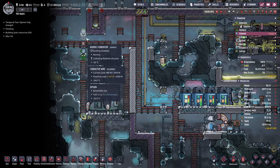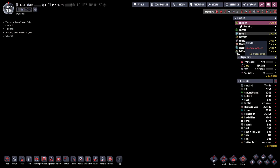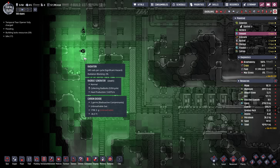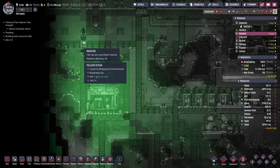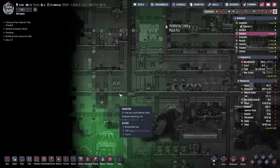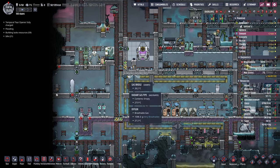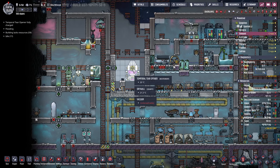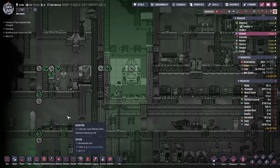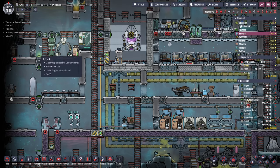I originally had just one radbolt generator, but then I put in two. With the radiation here, we're getting about 240 radbolts per cycle from that one, and then another 200 or so here, so about 400 per cycle. So it takes a while. You can build more, obviously, if you have the power. I just didn't have much power on this planet because I didn't really build it out much - I was just using petroleum power. So, 10,000 radbolts, and you shoot them into this port here.